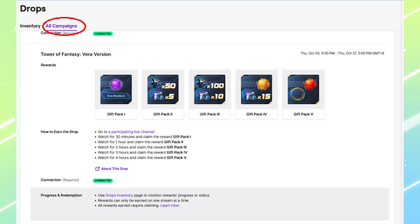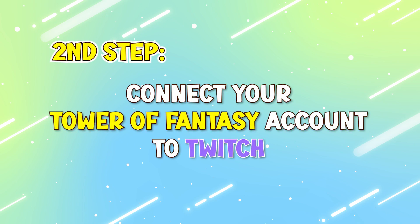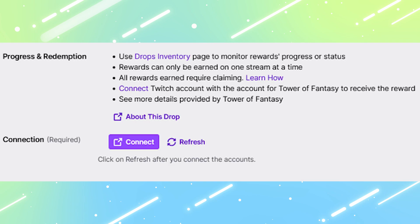Here you'll be able to see all the details of the campaign as well as the corresponding rewards. Second step: connect your Tower of Fantasy account to Twitch. If you haven't linked your Tower of Fantasy account to Twitch, the status will look like this.